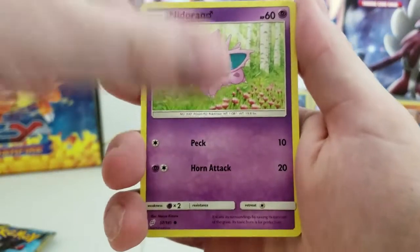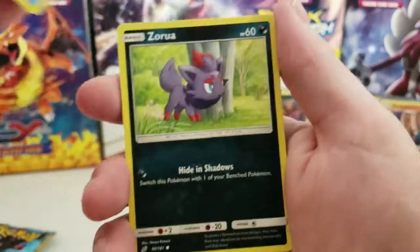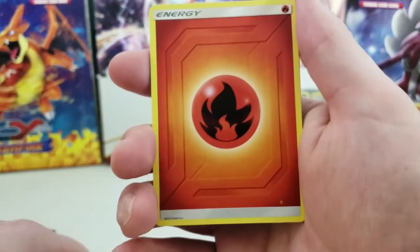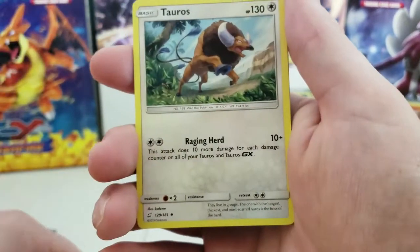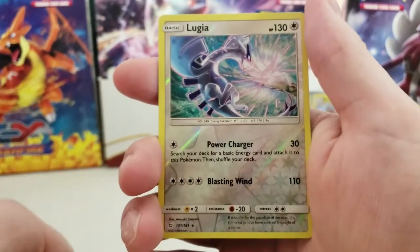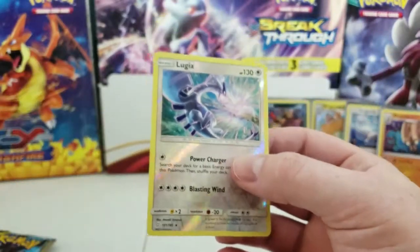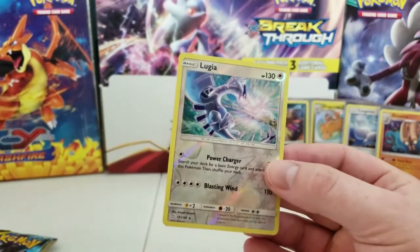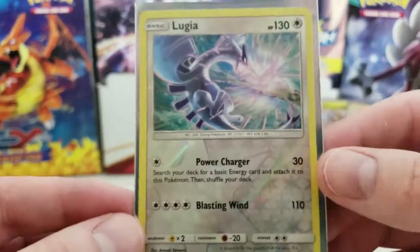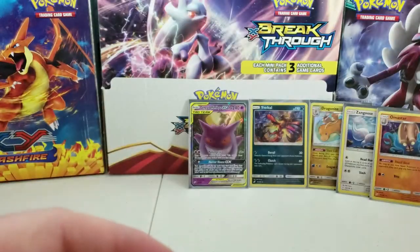We have a Nidoran Male, Cosmog, Magikarp, Zoroark, Blarvatar, Fire Energy, Tauros, Lavender Town, War Turtle, Zoroark, and Pangora for the regular rare. But I really like this — Reverse Holographic Rare Lugia! Look at that, that's awesome. That's a very nice pull. I like that.